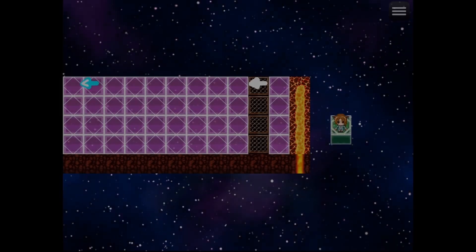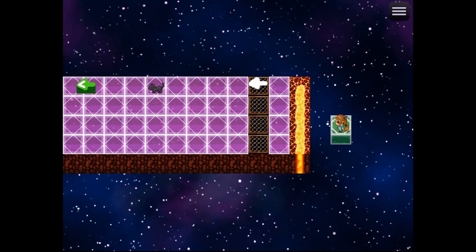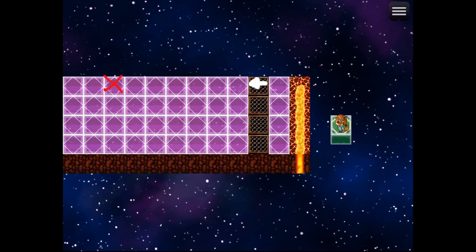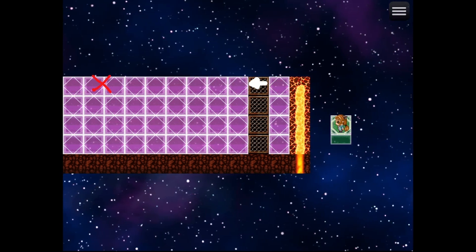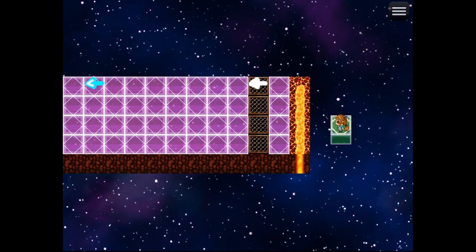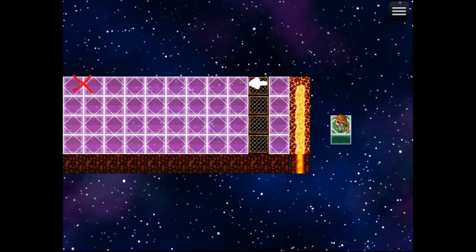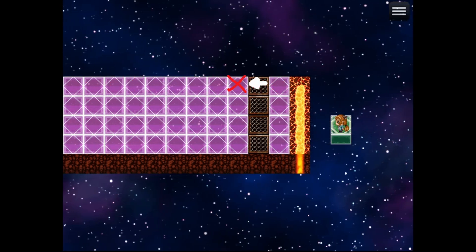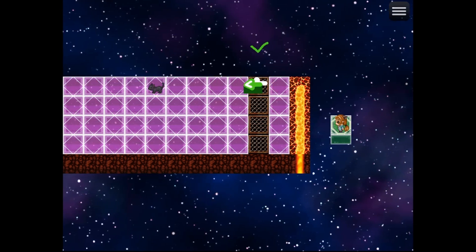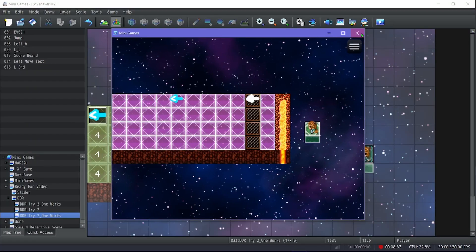Let me show you some of the special events I set up. I'll keep cycling through normal ones until I get a special one. There's the X, where you don't hit anything. And there's the green double-tap — you hit the key twice. So I have two special types: green is a double tap, and X means don't touch it at all.